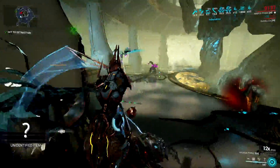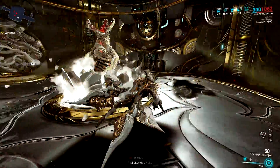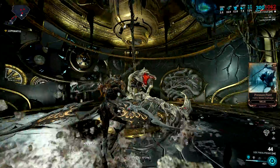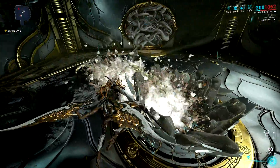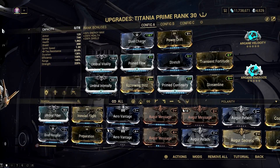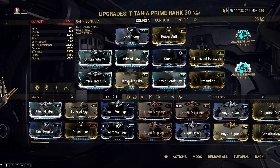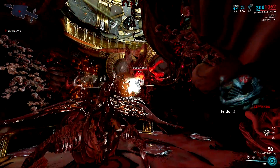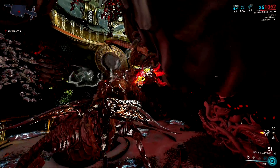Another Warframe great in some Steel Path boss fights is Titania. She is best in the Exploiter Orb boss fight, and compared to Inaros, Titania has more use across Steel Path missions overall. She is very good in capture, sabotage, and rescue missions because of her speed while flying in her Razorwing mode. She is also good in defense because of her Lantern ability, and very effective in missions requiring you to kill enemies as fast as possible. Overall, Titania is one of those Warframes you can rely on in almost all Steel Path missions, except parts requiring big health values like the Ropalolyst fight — it can be done, but not as easily as Inaros.